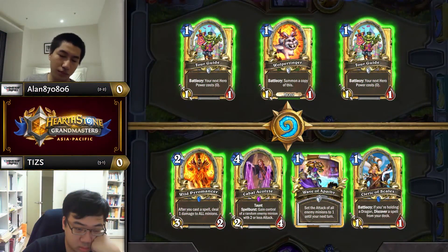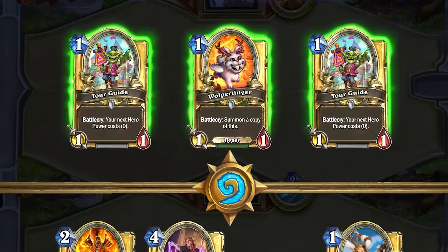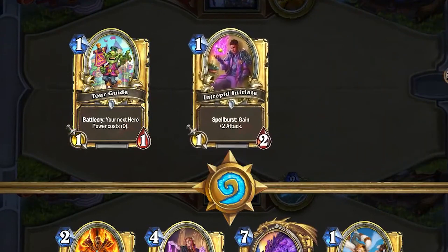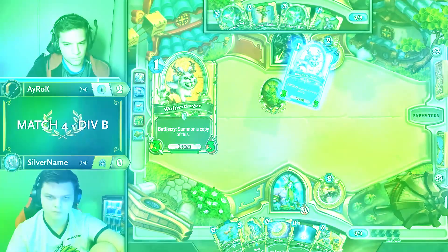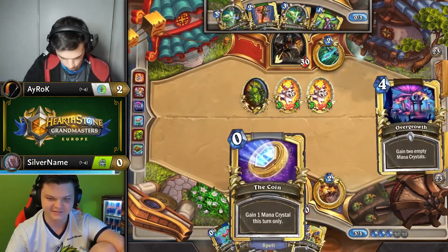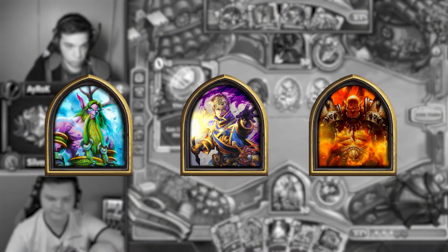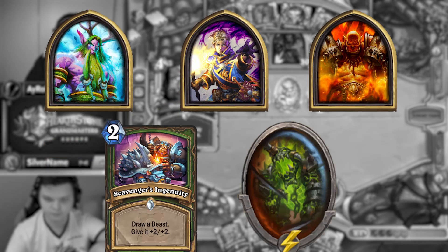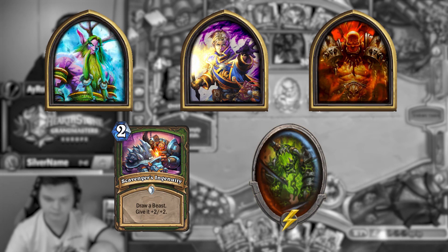The only one-drop you should almost never keep is Vulpertinger, because ideally you'd rather tutor it out with Scavenger's Ingenuity to double up on the buffs. The 3-3s are an absolute beating in just about any matchup. In fact, when facing Priest, Druid, and Bomb Warrior, you should prioritize both of the delayed payoff cards: Scavenger's Ingenuity and Imprisoned Felmaw.